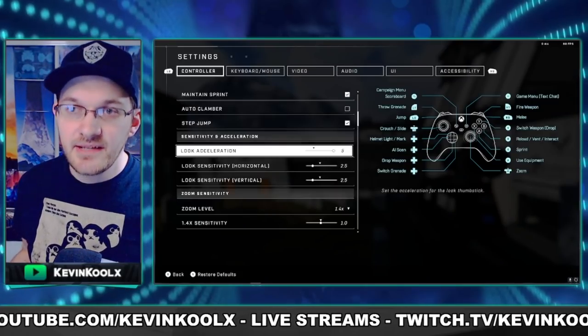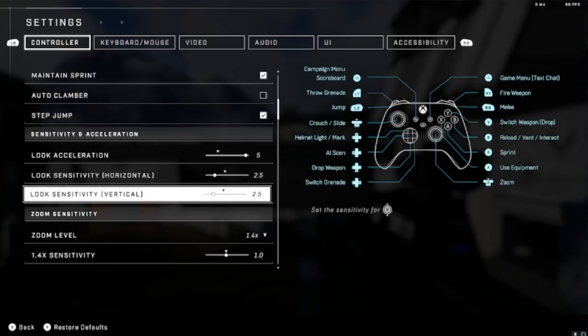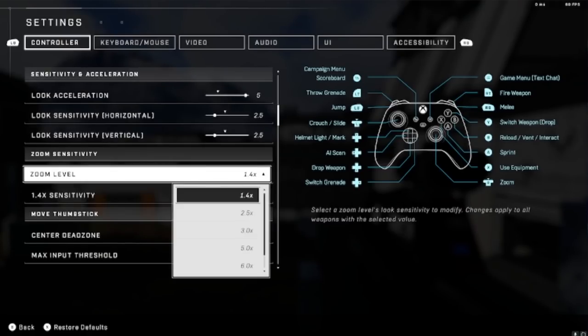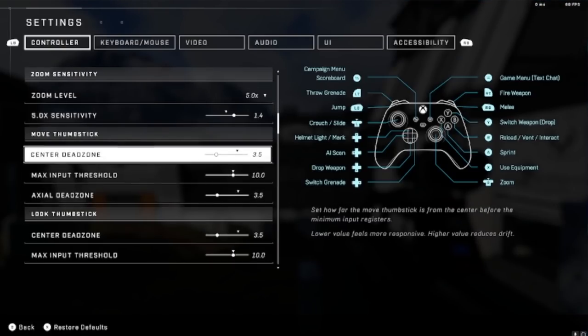When it comes to sensitivities, everyone has their own preferences. I have five on acceleration and 2.5 on vertical and horizontal. For five times zoom, I bump it up to 1.4 sensitivity for the sniper rifle, which I find a little more free and easier to aim. For dead zones, you really want to minimize these as much as possible before you experience any kind of stick drift. A lot of us have controllers with buttons on the back, and I really like to program those — they're very useful in Halo Infinite.